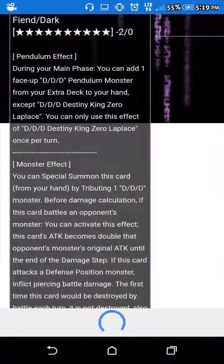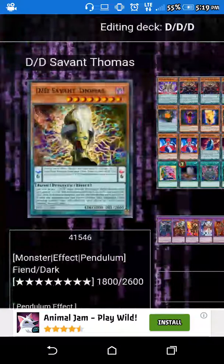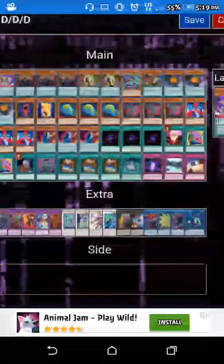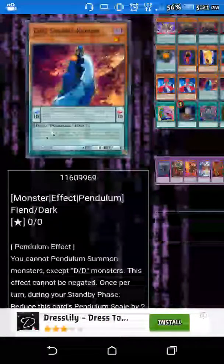The first monster that we run is Destiny King Laplace. We use this one for its ability to take no damage, and its attack doubles to become double your opponent's monster's attack, which is obviously very useful.